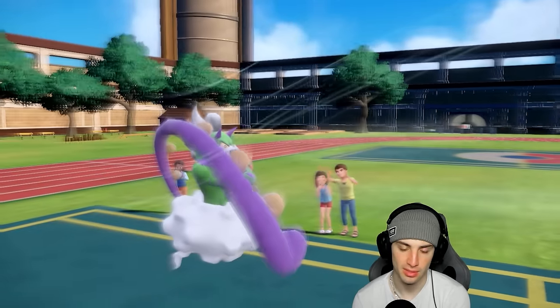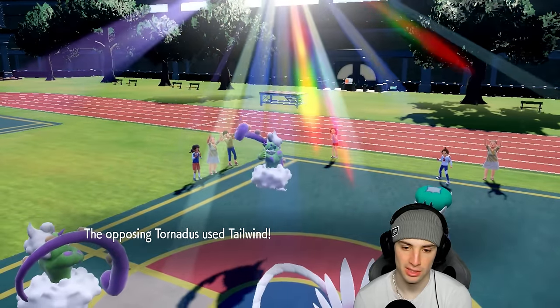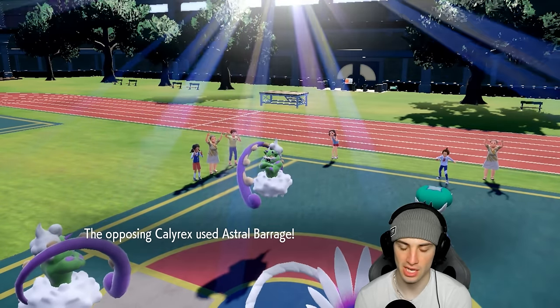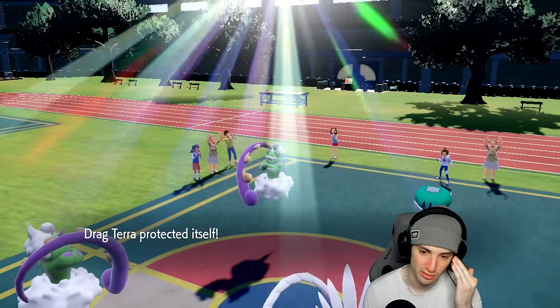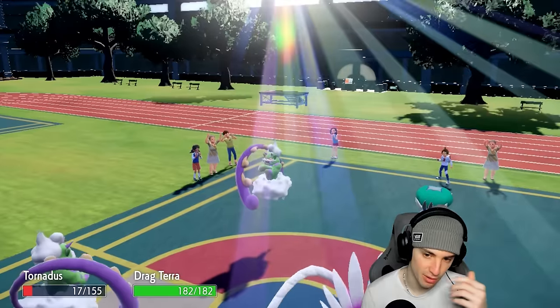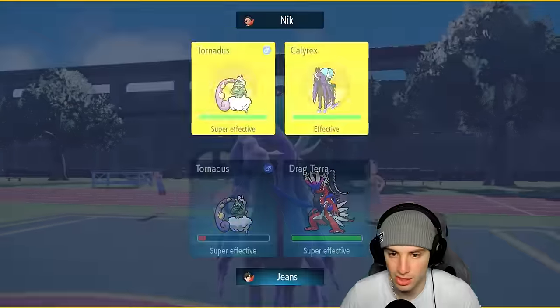Going for Tailwind — because now if they go for Tailwind too, Calyrex should outspeed. I knew I should have used Icy Wind first. Astral Barrage is going to fly here — that's a big call on my end. Icy Wind should have flown out here first, or even Bleakwind Storm. There goes Astral Barrage — and then I could have gone for Tailwind which could have worked so well.